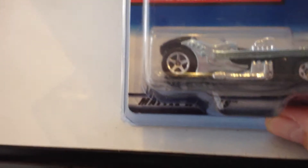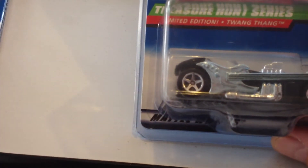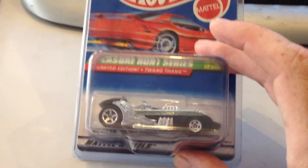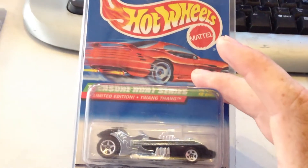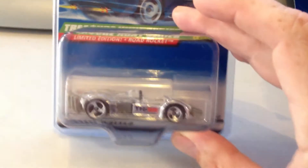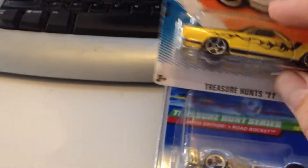What else do we got here — got a Twang Thang. These go back to '98, 1998 Treasure Hunt, so these are a little harder to get. The Twang Thang and the Road Rocket, which I have right here. I usually don't buy these fantasy type things, but it was sort of all one package deal, so I got it. And I've already got this El Camino — a lot of people like that El Camino.